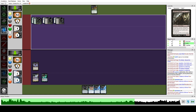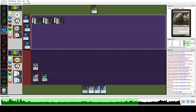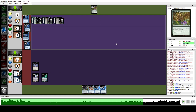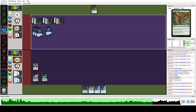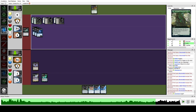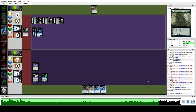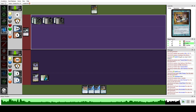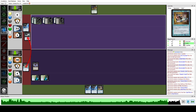They sacrifice Undercity Informer and mill the entire deck. Narcomoeba triggers — wisely they also sided in Noxious Revival for our Tormod's Crypt or Thoughtlash. I let the Narcomoeba triggers resolve. They sacrifice Narcomoeba for Cabal Therapy — Bridge would have triggered but didn't matter as they had zero cards in hand. They only had a single Cabal Therapy. I fetch, play Veil of Summer, and draw Brazen Borrower. They try to Dread Return Thassa's Oracle — I Spell Pierce it for the win.